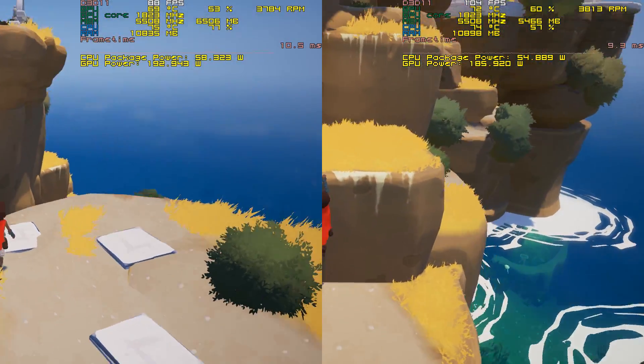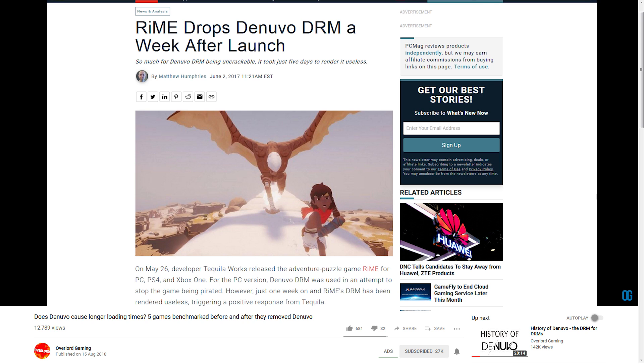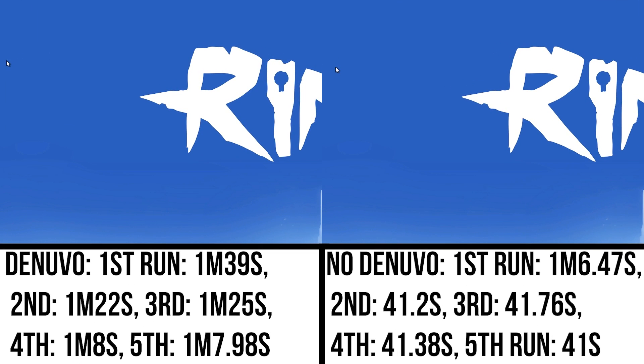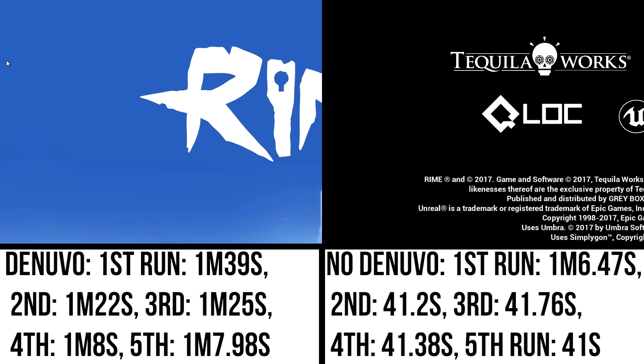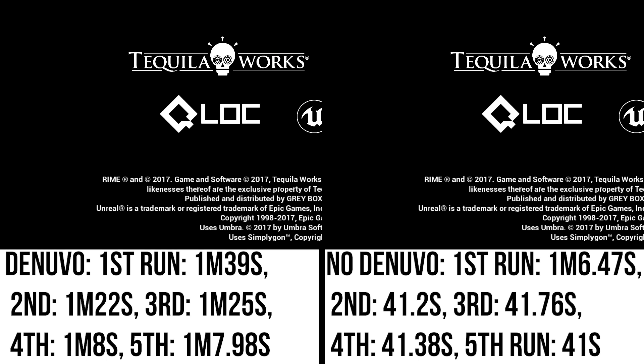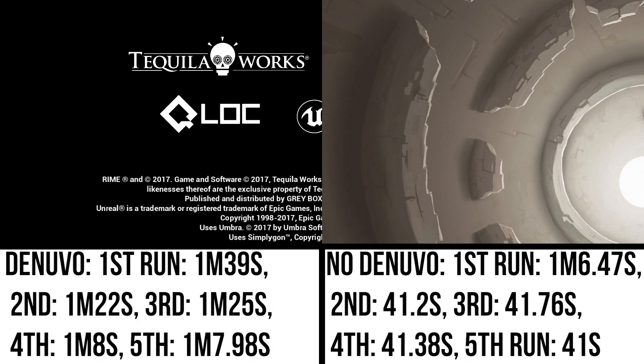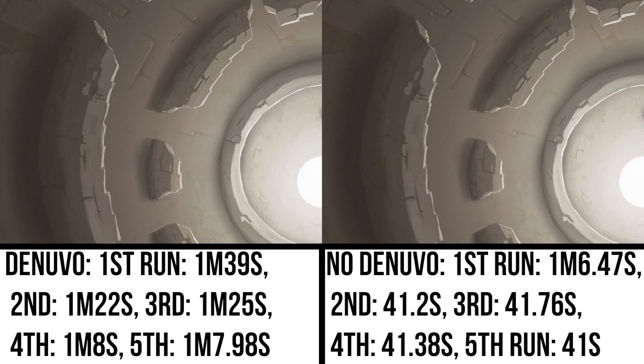If you're curious how the removal changed loading times, we have already explored this in our previous video on loading times — you can watch that later. For reference: the Denuvo-protected build took 1 minute 39 seconds to load on its first run, dropping to 1 minute 22 seconds on the second run, rising to 1 minute 25 seconds on the third, dropping to 1 minute 8 seconds on the fourth, and stabilizing at 1 minute 7.98 seconds on its fifth run.